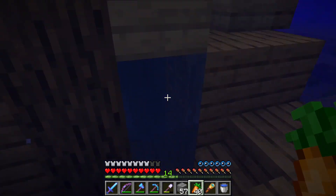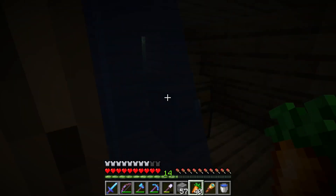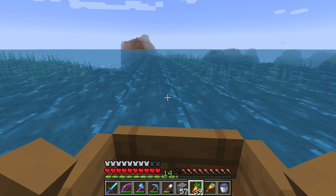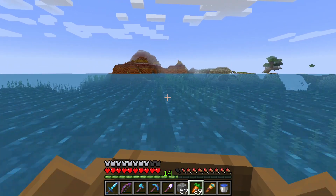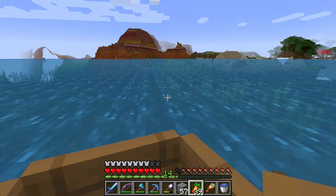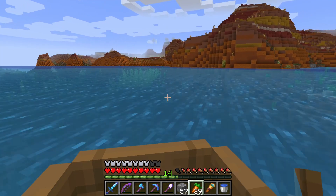At least we have a door here, which is fancy. Okay, a compass, a treasure map. But no moss on this one. Oh, there's a Mesa desert — or badlands as they're called now — really close to spawn. That's awesome. Never had that biome so close.